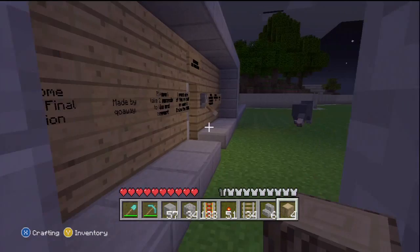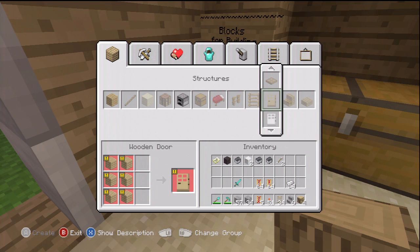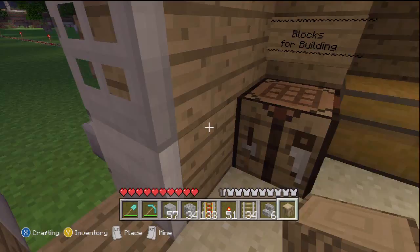There's a new achievement: kill a skeleton with an arrow at 50 meters. They added sprinting and the ender pearl. They added some mob changes — passive mobs will randomly flee if attacked by the player or other mobs such as wolves.